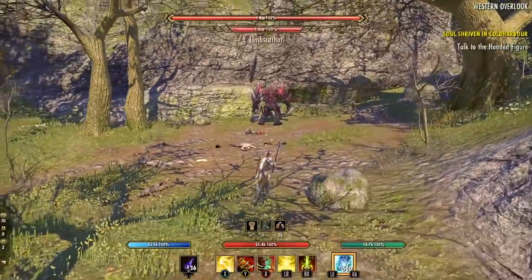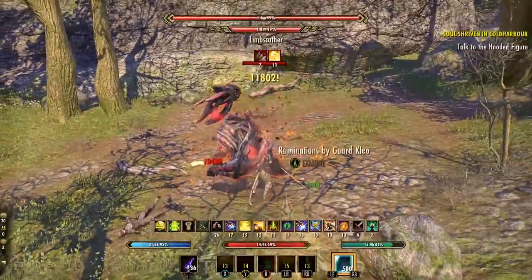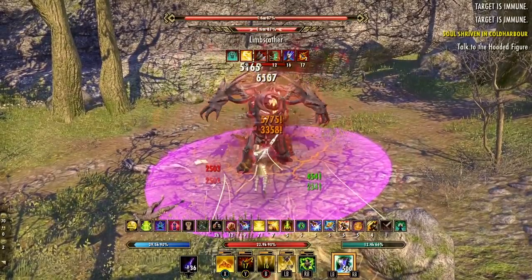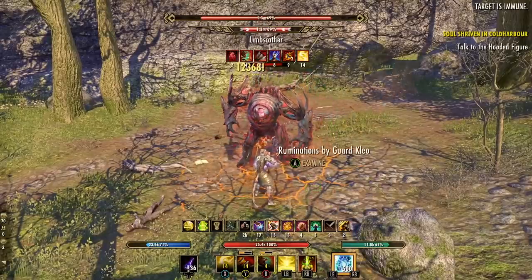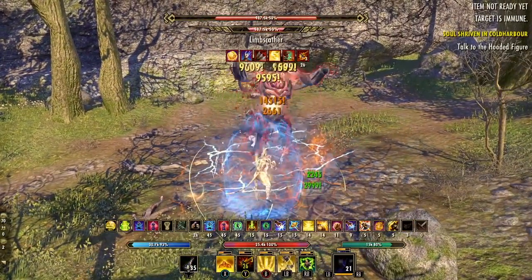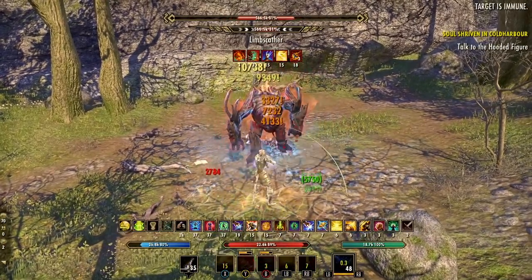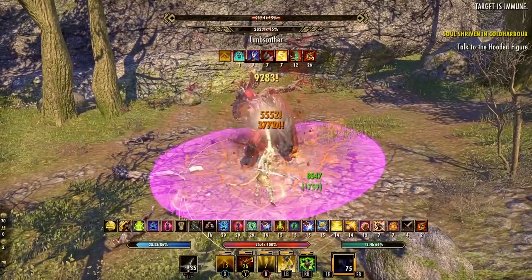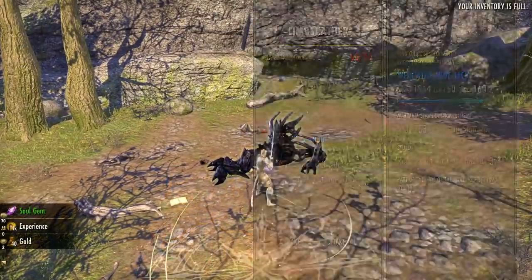Here's a quick rotation demo. Start on the back bar with your buffs, then cast the three DoTs on the boss: Vampire's Bane, Stampede, and Barbed Trap. Then a couple of Carves on the front bar, lay down your Radiant Aura, and go to town with Puncturing Sweeps. Pop your ultimate when it's ready, maintain Carve, use your potion if needed, maintain Radiant Aura for Magicka sustain, redo your DoTs and buffs, then switch into execute range with Radiant Glory. The light armor shield wasn't even needed — just tons of damage and survivability.